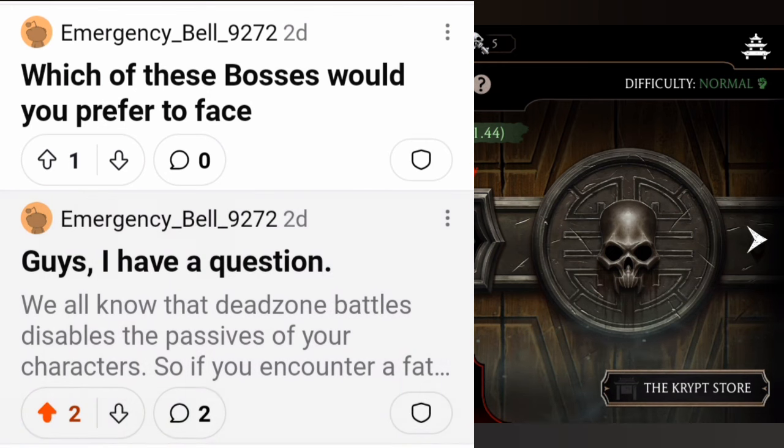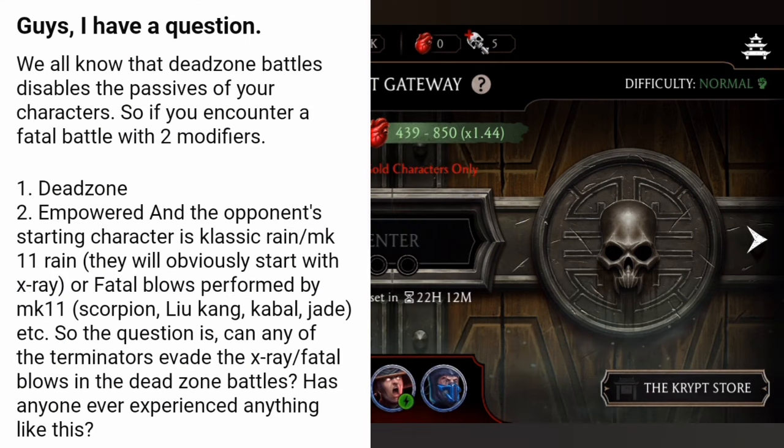The question is: we all know that Death Zone battle disables the passives of a character. If you encounter a battle with two modifiers — Dead Zone and Empowered — and the opponent's starting character is Classic Rain, they will obviously start with X-ray or Fatal Blow. Can any of the Terminators evade that X-ray or Fatal Blow?